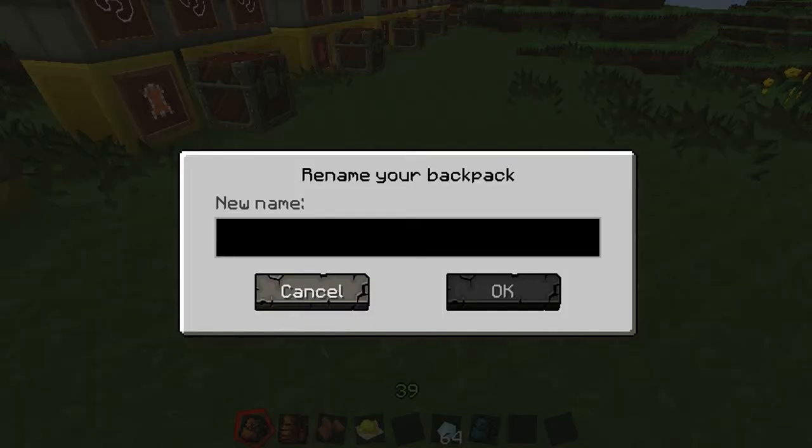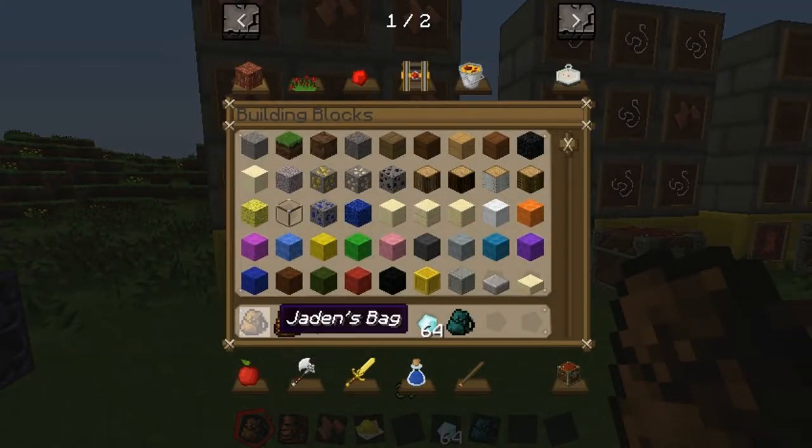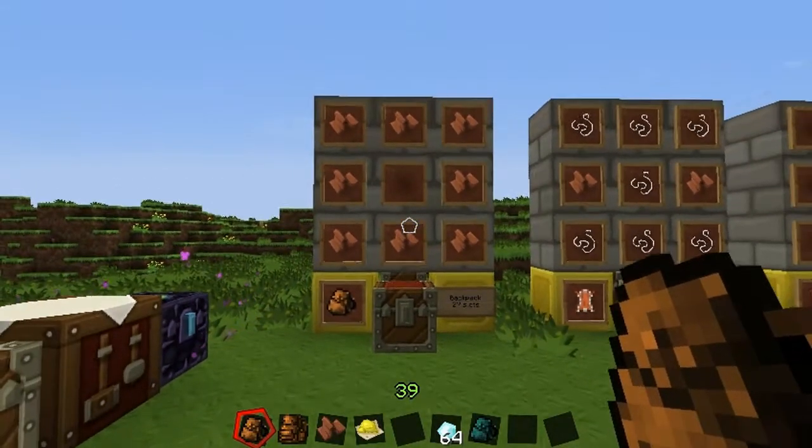You can crouch and right click to rename your backpack. So let's call it JNOSTEAMBOX. When we go here, we will be able to see that it is called Jaden's bag, and you can organize this so you can hold different types of resources in there.